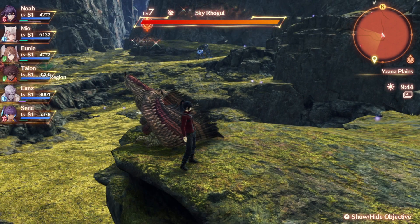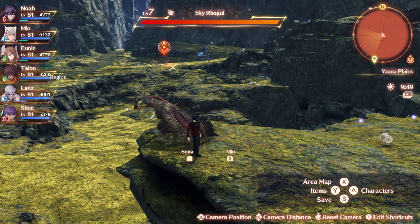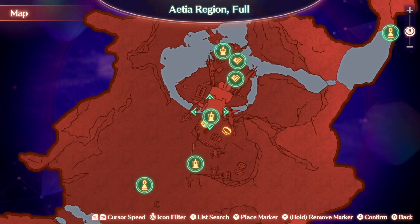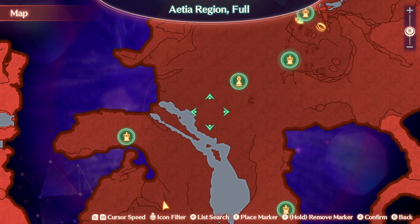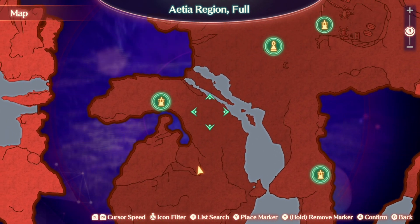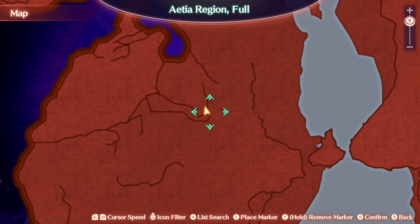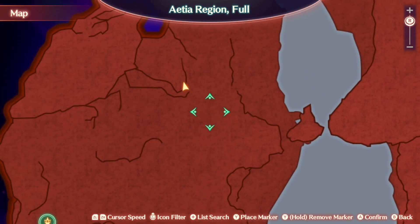Rogals can be found as soon as you begin the game. They are level 7, so they might be a bit high for those just starting, but they are here in the A-tier region. As soon as you get to Colony 9 through the entrance, just head southwest all the way down past the lake, and they are found all in this area here.